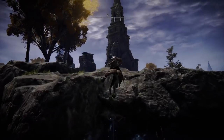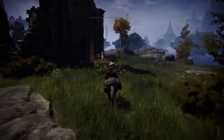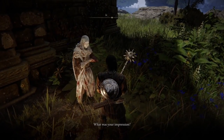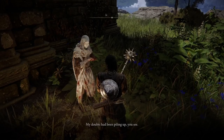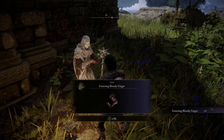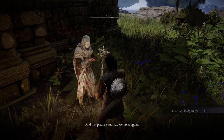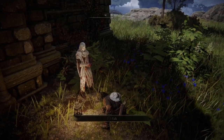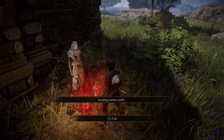Move on to the west to Rose Church, where you'll encounter Varre once more. Speak to him and he will give you three festering bloody fingers. To move on in his questline, you'll have to consume three of the fingers by invading three times, each of which you can immediately use the Finger Severer to return to your world, and it will still count as an invasion. If you don't get instant invasions in Liurnia, try moving to Limgrave to use the festering fingers, and then simply travel back to the Fallen Ruins of the Lake to then return to Varre.